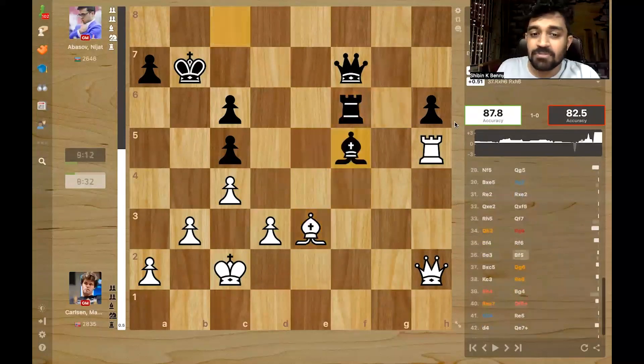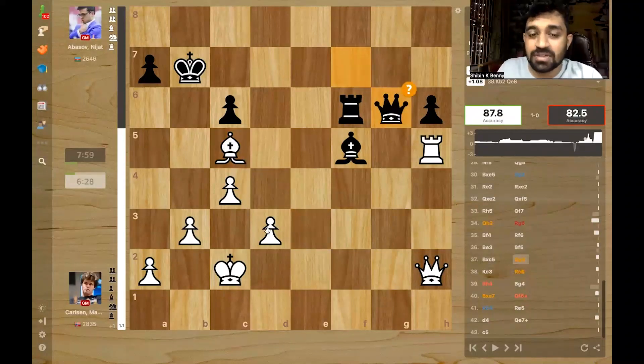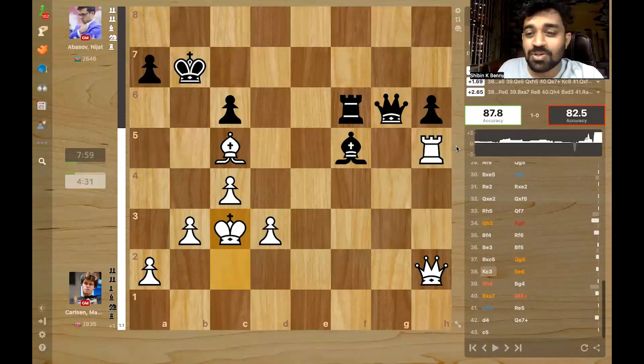Magnus plays bishop e3, bishop f5, and Magnus takes the c-pawn — he is now a pawn up. But Abbasov was counting on the attack on d3, believing his pieces were active enough that you can't defend this easily. If you move the queen, the rook hangs. If you move the queen to e2, still bishop takes, and when you take back the rook hangs. He was counting on this threat to be a big threat.